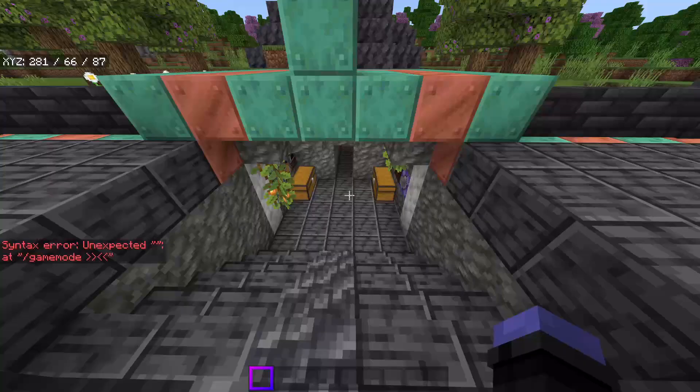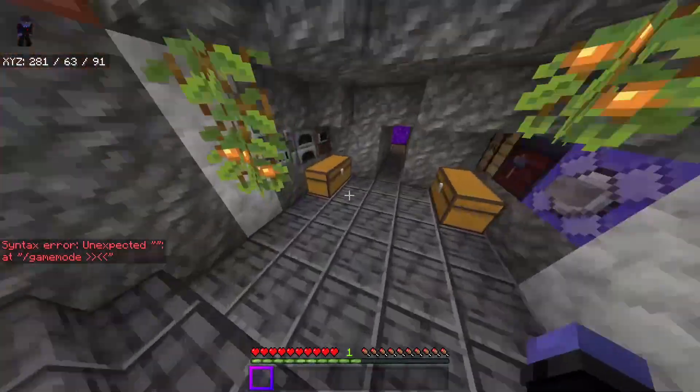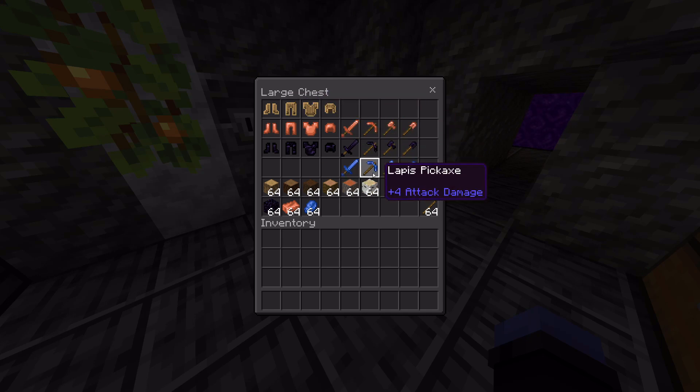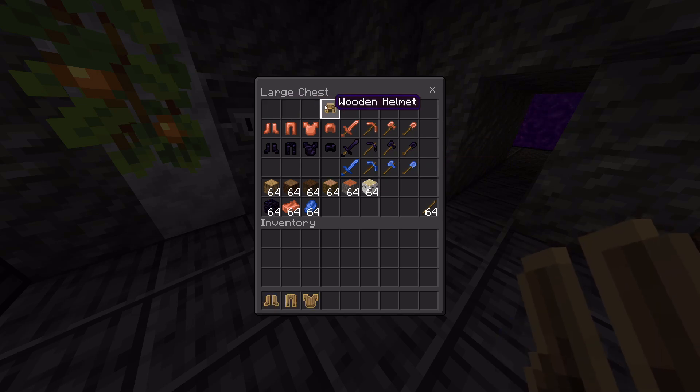So I'm gonna hop into survival. Game mode S. Okay, so the first new little set of things — two of them are just armor, one of them's just weapons, and the other two, but these all have kind of special traits and stuff. So anyway, wooden armor.